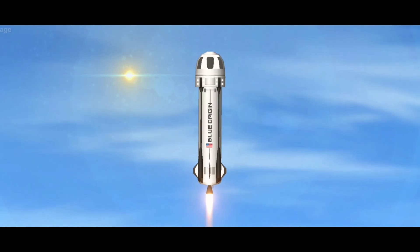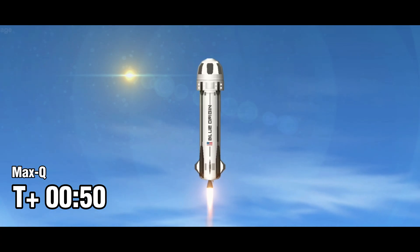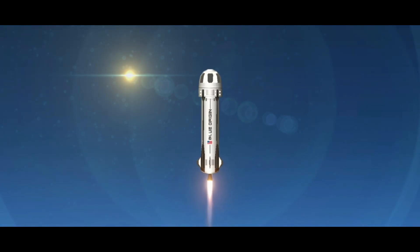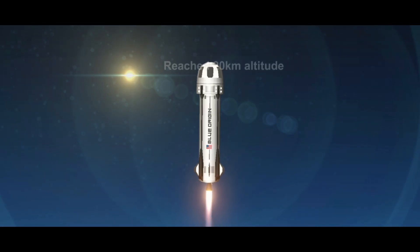Next up, we're going to be ascending through the zone we call Max-Q. And there we go, we've passed Max-Q, and BE-3 is going to punch back up to 100% power level. These are the first views we're getting of this brand new rocket, shining as it flies to space. 165,000 feet — we've approached 2,000 miles an hour.